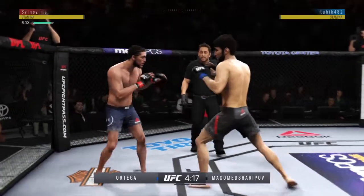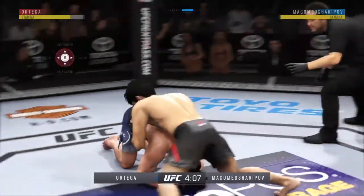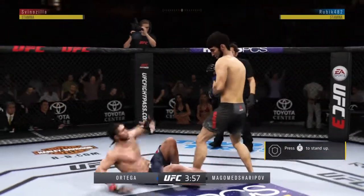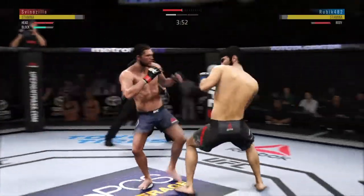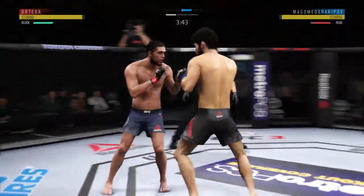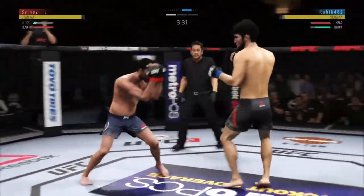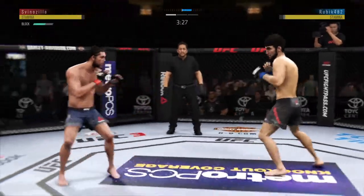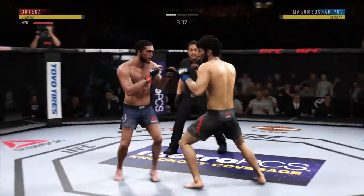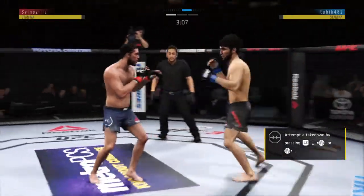Blocks the shot. Dropping down, looking for a single. He's back up to his feet. Head kick attempt — it is blocked by Ortega. Caught him with a punch. Trying to land the elbow there to no avail. All of those are blocked. Takes a lot of practice to make a jab look that easy. Lands flush again. Using his jab effectively here — it's an underutilized weapon by a lot of fighters, not this guy.